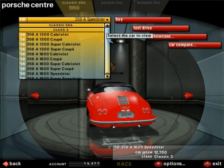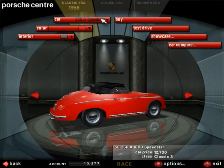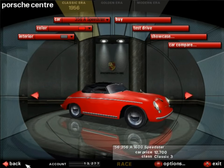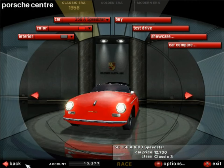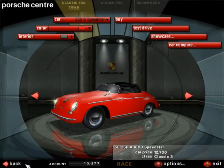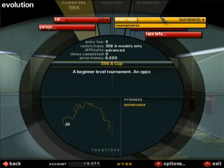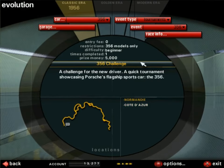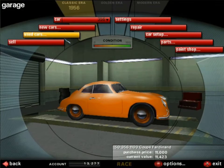There are the 356A in 1.3 and 1.6 liter engines as well as some super versions which are faster. I made the calculations and to buy every single one of them — which is exactly what I'm supposed to do — I need about 125,100 credits. I just have 13,000. How am I supposed to make that much money? Re-entering the 356 challenge only pays 5,000 per event, so that's not enough.